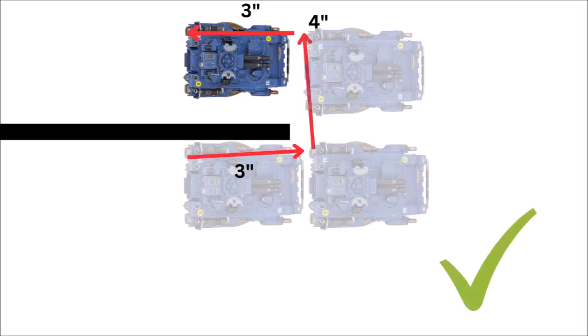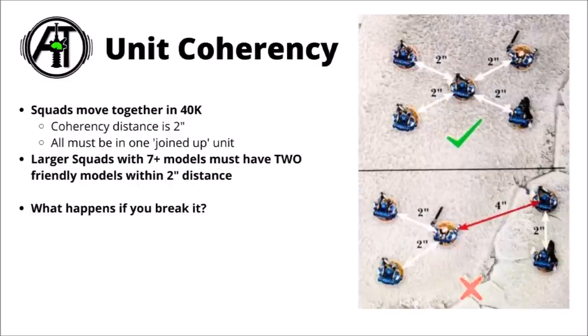It can also be less obvious when going around a terrain feature — getting a big model to clear a ruined wall means you might need a surprising amount of movement. Often the easiest way is just to measure from place to place to see how far you can get. Most units in Warhammer 40k aren't single models; they're squads that must maintain unit coherency, meaning your squads must operate as individual blocks and not spread out all over the board. The basic rule is that models must stay within 2 inches of each other in one solid block. Large squads can be more restrictive.